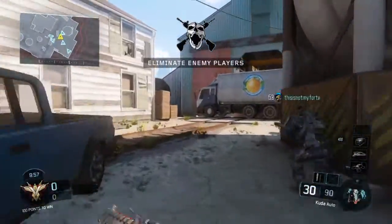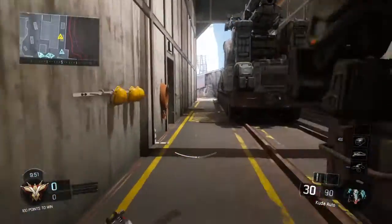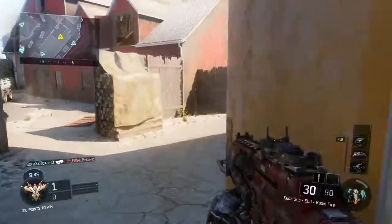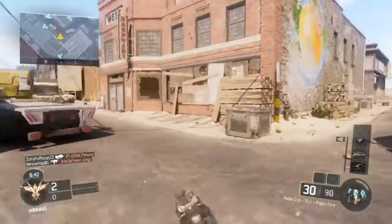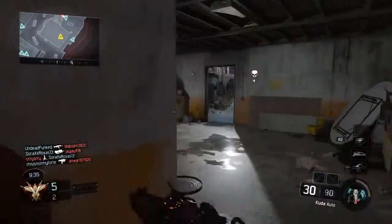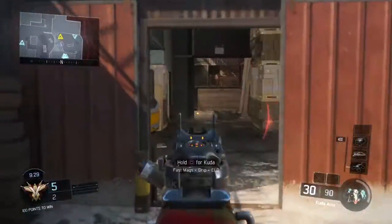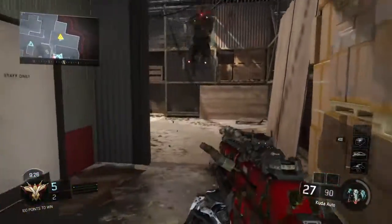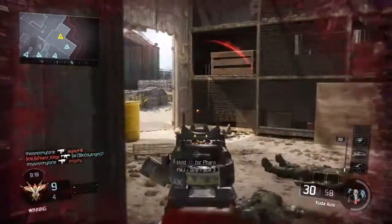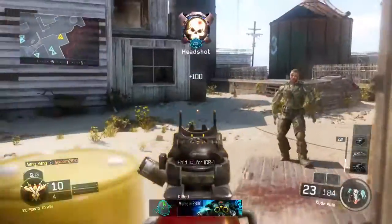Mini P, AO is hot. Weapons ready. Mini P, AO is hot. Enemy down.